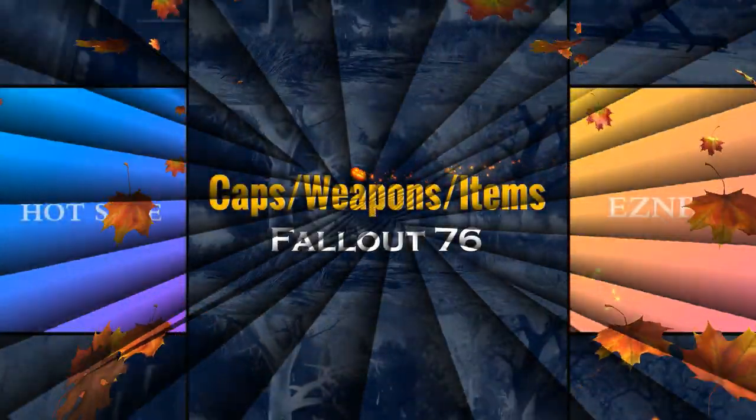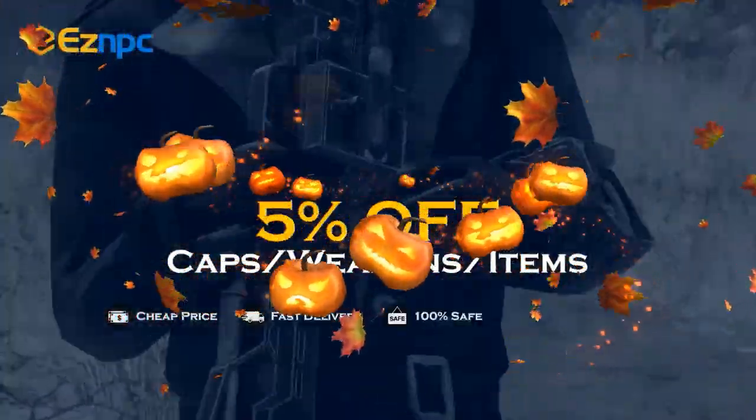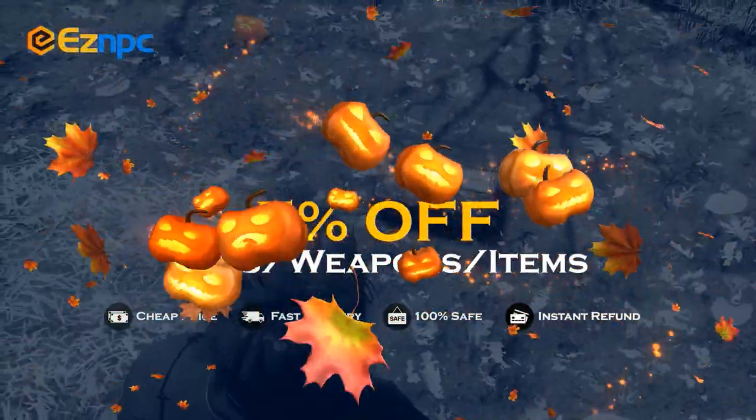If you want a safe and cheap marketplace to bulk buy or sell Fallout 76 items, make sure you use Easy MPC. Use code TR3B to get 5% off — links in the description.